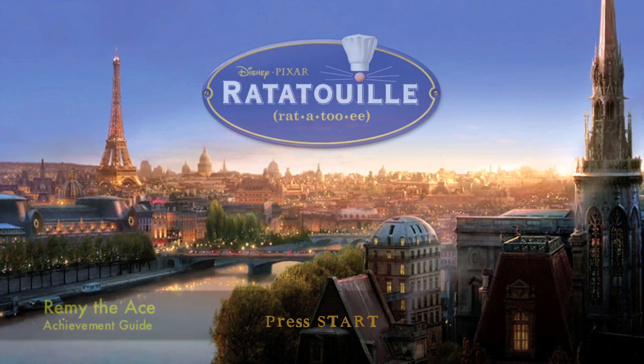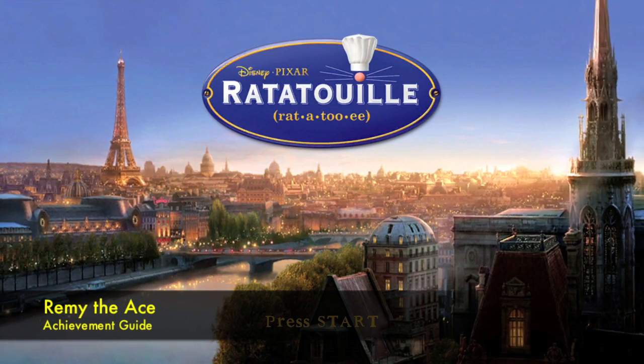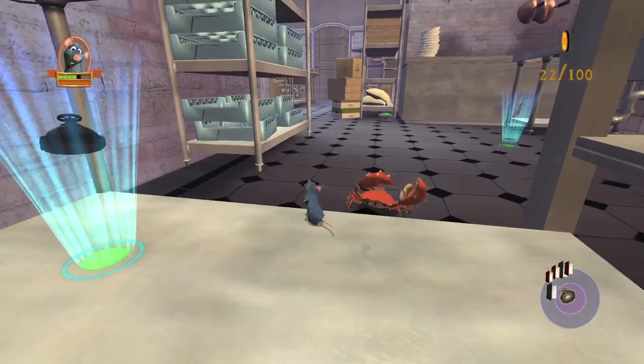Hi everybody, it's John here from thegamiac.com. Here we are today back in Ratatouille grabbing the Remy the Ace Achievement, which is to find and use the umbrella in the kitchen level.